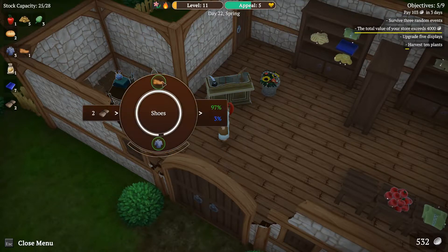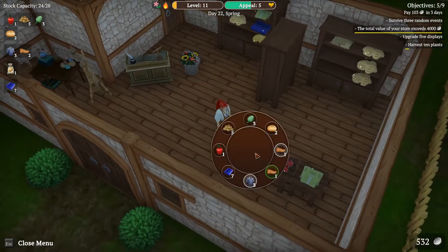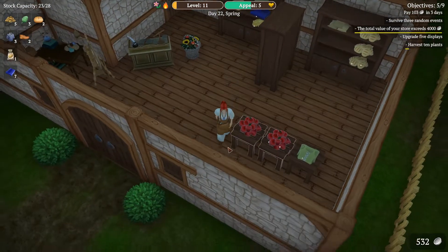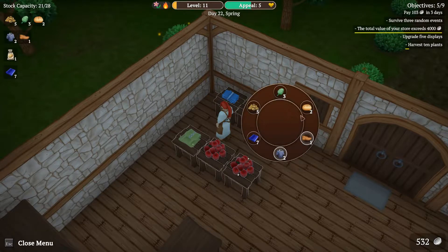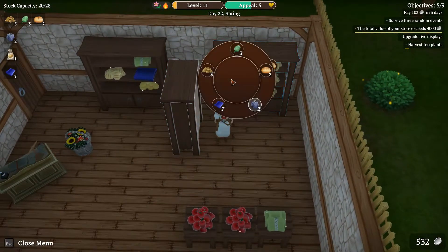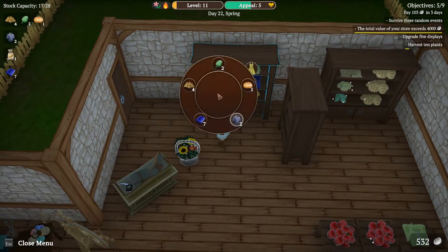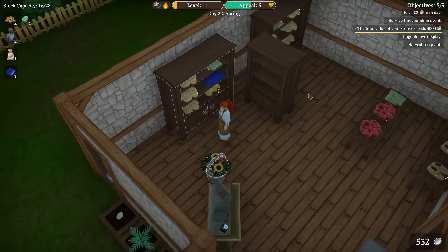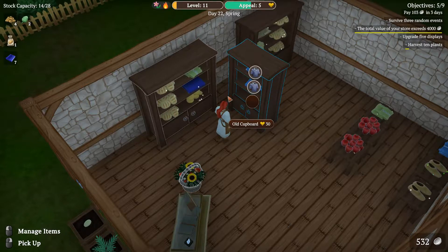Two pairs of shoes — good. What do we have here? We can place some more apples, and here we can place some tunic and some shoes. Let's put down some more potatoes, and artichoke. And some more bread over here — that's good, perfect. And in this shelf we're going to put a tunic. Oh, we can upgrade five displays!